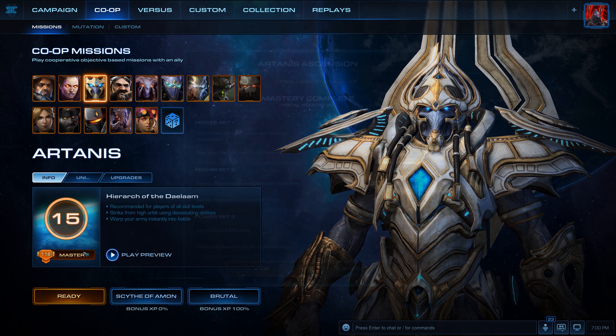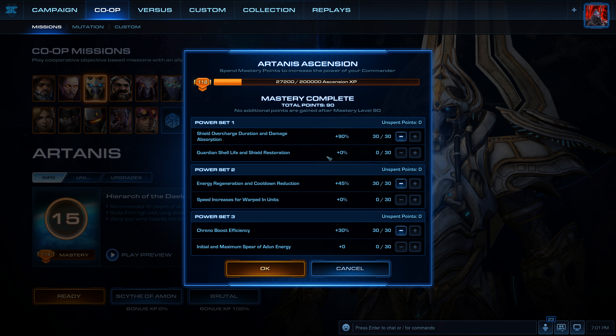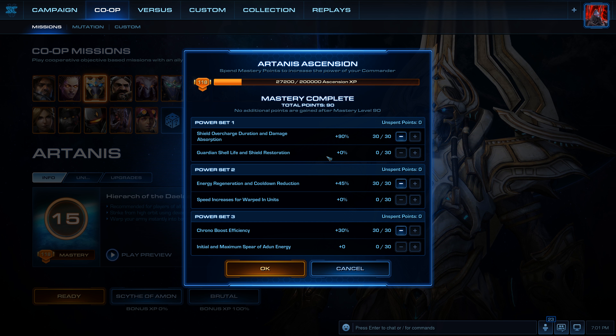For Mastery Skill Points we're going to be using Power Set 1: Shield Overcharge, Duration and Damage Absorption. Power Set 2: Energy Regeneration and Cooldown Reduction. And Power Set 3: Chrono Boost Efficiency.